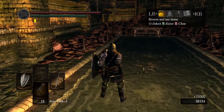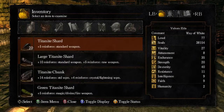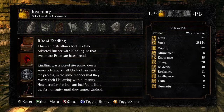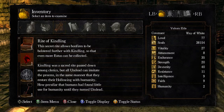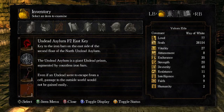Mask of the Father. Could I have randomly gotten any of those three masks? First up — where is it? Rite of Kindling: 'Rite which boosts bonfires even further. This secret rite allows bonfires to be bolstered further with kindling so that even more estus can be collected. Kindling was a sacred rite passed down among clerics, but all undead can imitate the process in the same manner that they restore their hollowing with humanity. How peculiar that humans had found little use for humanity until they turned undead.' Yes, and now they are completely without. That's quite interesting.